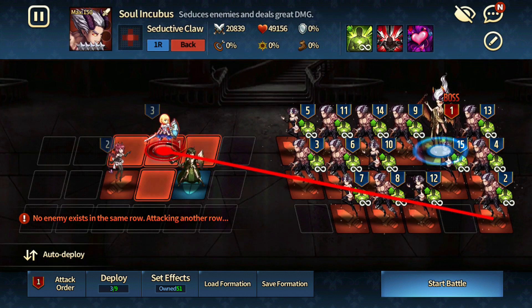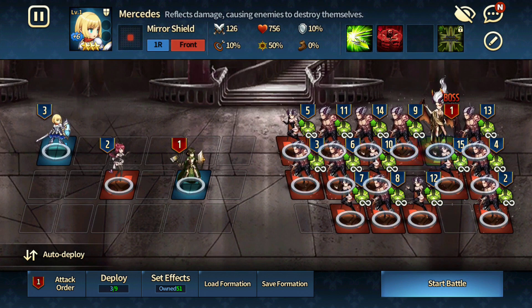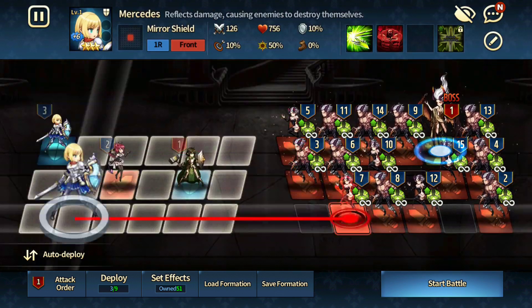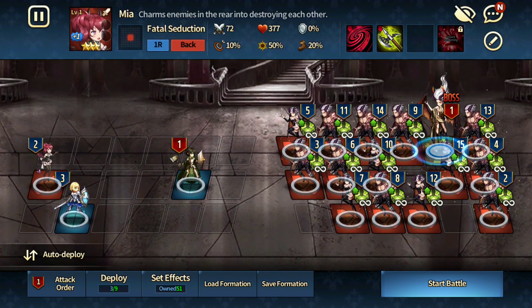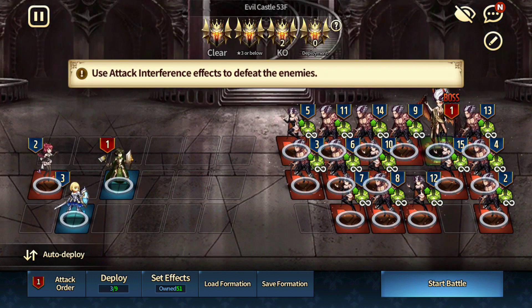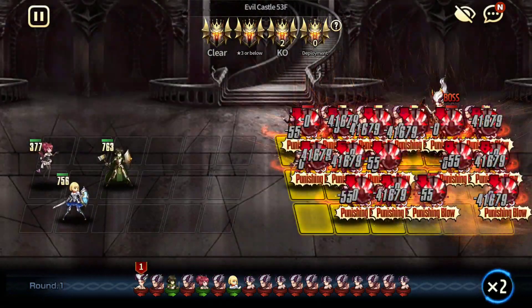If you don't put someone behind Mia, the first dude that will attack is this soul incubus — he's going to boom, destroy Mia. So you can put Mercedes either here or here just to tank the hits. The further you are from the opponent, the safer you are — that's how I feel. Regardless, let's see if this works out.